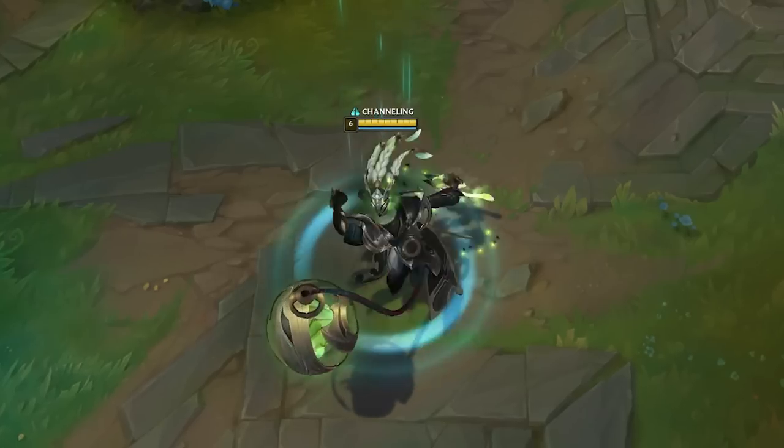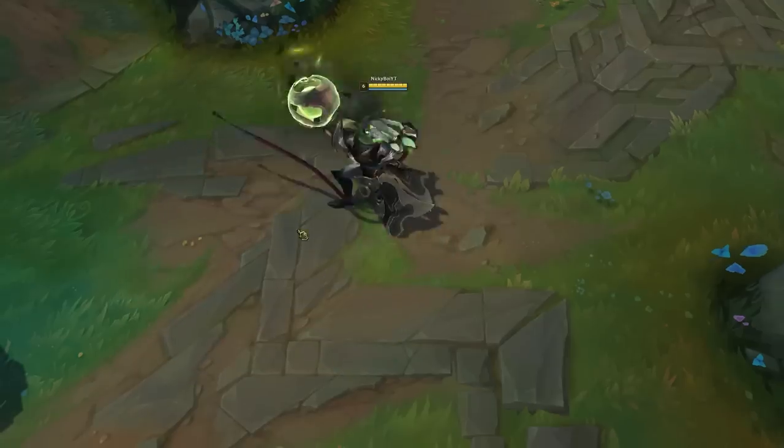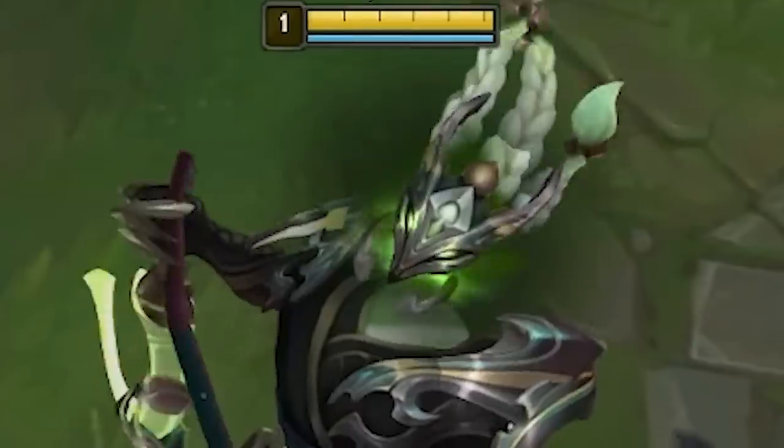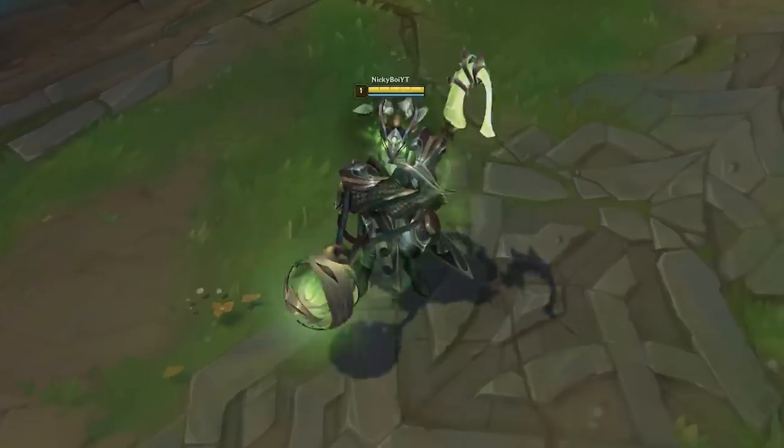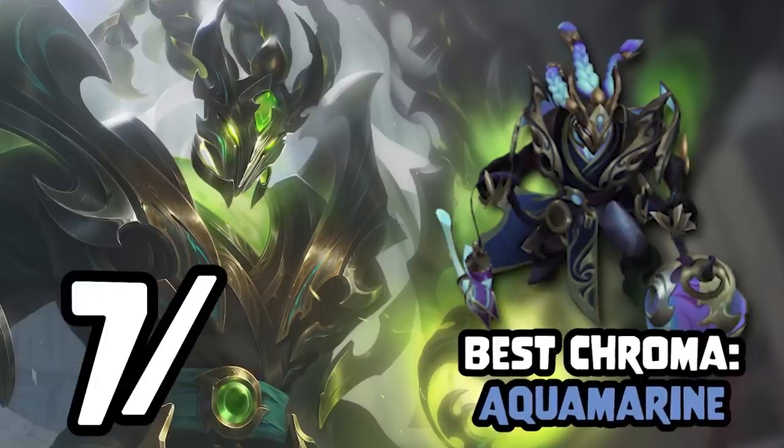Steel Dragon Thresh. I don't think this is an amazing skin. The fact that it's all green makes it look really similar to base Thresh. It still looks good, though. The spell effects are nice, the tusks are a nice touch, and to be honest, I'm just happy we can all forget Unbound Thresh even happened. Aquamarine is the best Chroma — 7 out of 10.